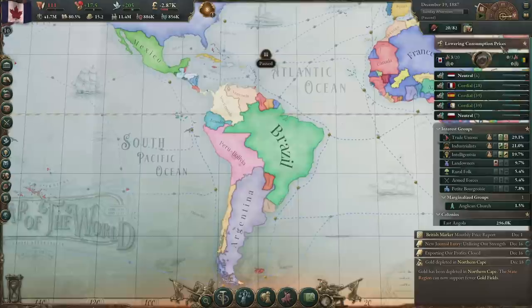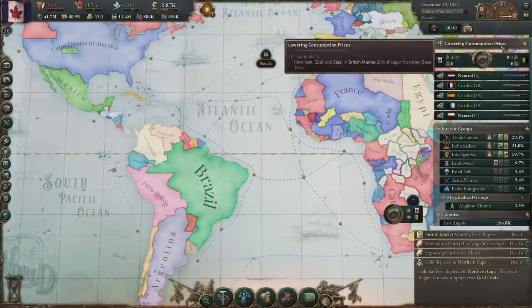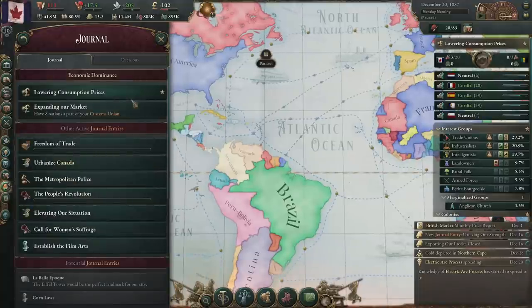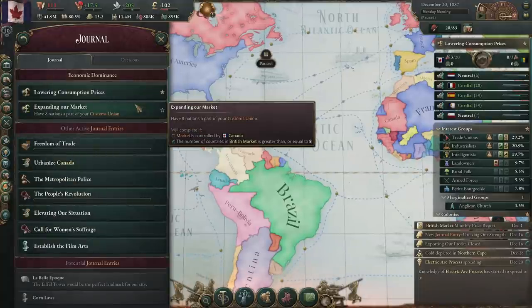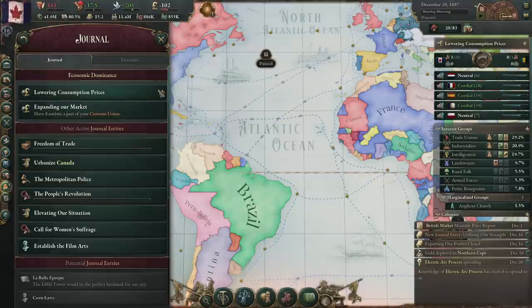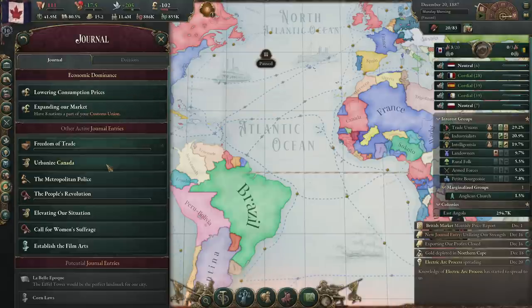Yeah, we're finishing these. The problem with this journal quest is that I can't really do the expanding the markets part of it. I could finish the lowering consumption as well by making iron, coal, and steel super cheap. But we're not actually going to be able to advance to the economic dominance because we're part of the British market. I mean, maybe one day.